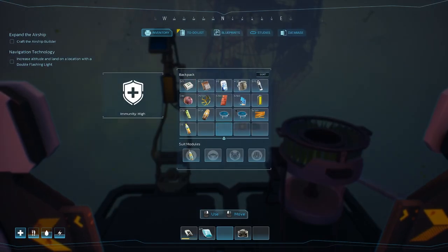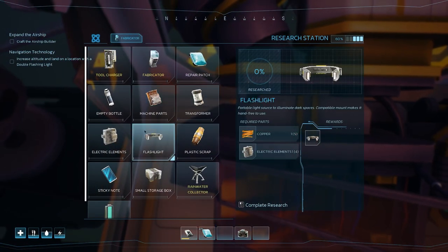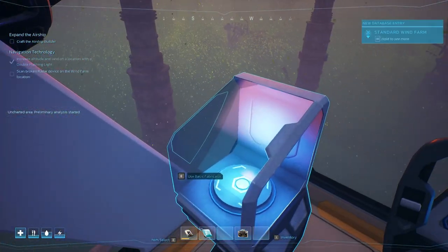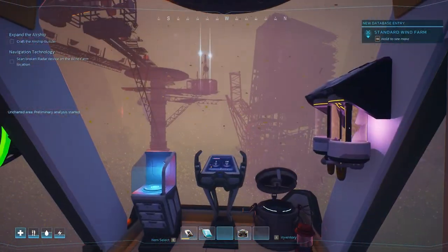It didn't give us a great deal but we definitely need more food. Have I got any canned food left? No. Can we do a small storage box? We can - let's do that. Right, we're gonna have to go and land on here.